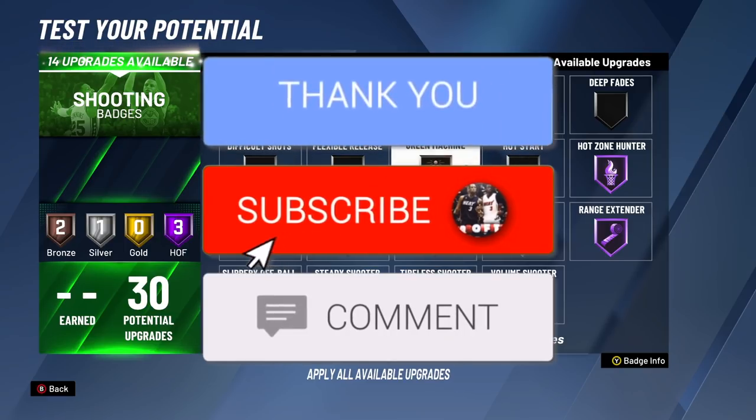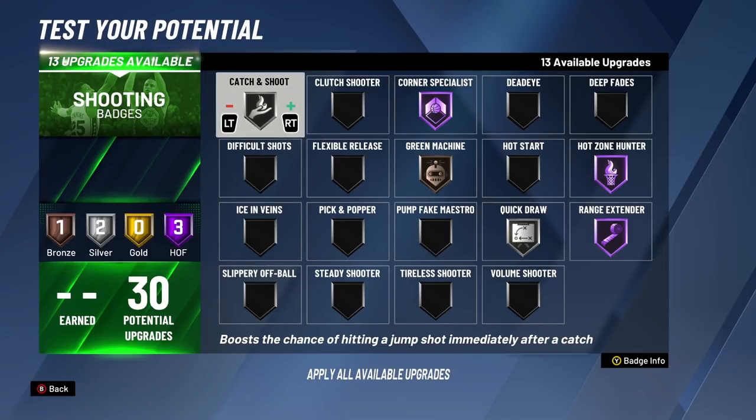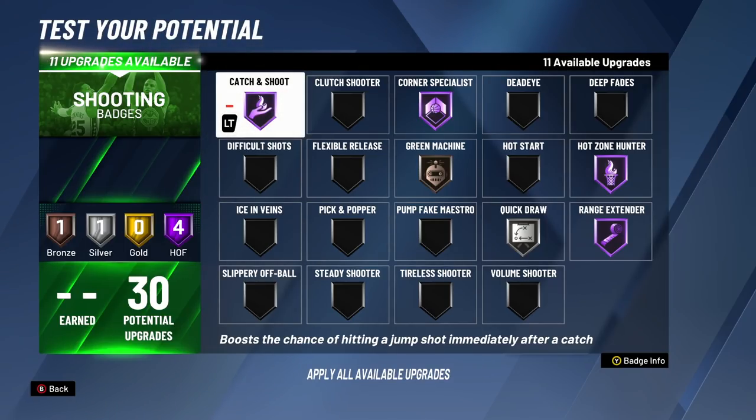For the 16th badge upgrade, we're putting Green Machine to bronze — helping you hit shots after consecutively, consistently getting excellent releases or greens, making the green window bigger. For the 17th badge upgrade, we're going from bronze to silver Catch and Shoot, making a bigger difference in any catch-and-shoot situation. For the 18th badge upgrade, silver to gold Catch and Shoot. For the 19th badge upgrade, we're putting Catch and Shoot to Hall of Fame — helping you in any catch-and-shoot situation whether in a hot zone or not, deep or not, corner or not, even pick-and-pops.